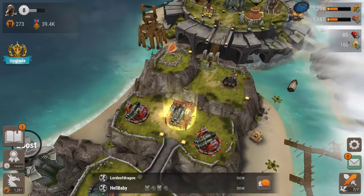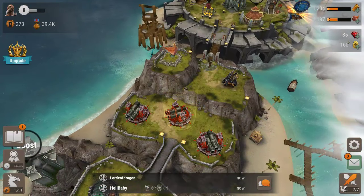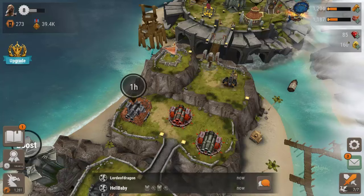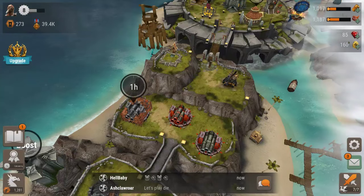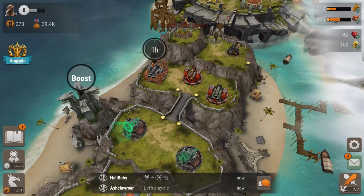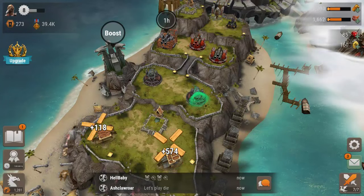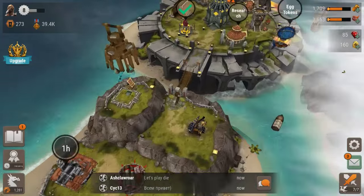Basically what you have is your base here and you have things that you level up. What I'm gonna do is upgrade your towers and stuff, so I'm gonna upgrade that. You also have things that you can collect - your food and your lumber - that you build stuff with. I'm gonna go ahead and collect all that.